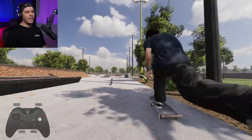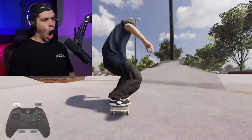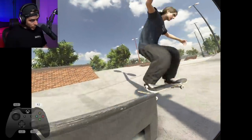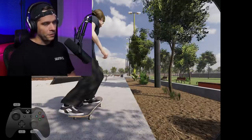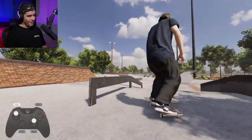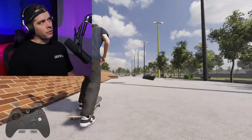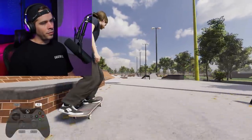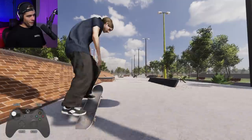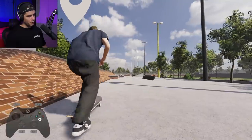Let's do a backside — inward heel back lip. That was so sick. We'll pull jam first. Let's try like an inward heel nose blend or like double inward heel. Inward heel nose blend — that's a pretty sick one. You've got to be a complete sicko in your life to do that trick. Over crook kind of — or I guess you call that a nose grab? What do you guys call it, over crook or nose grab?